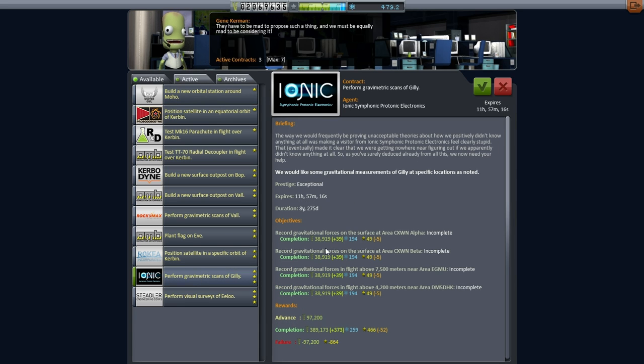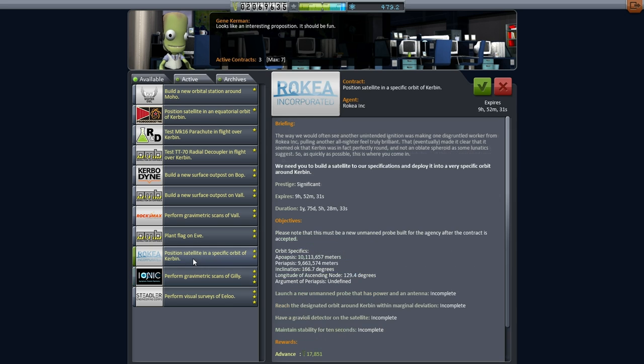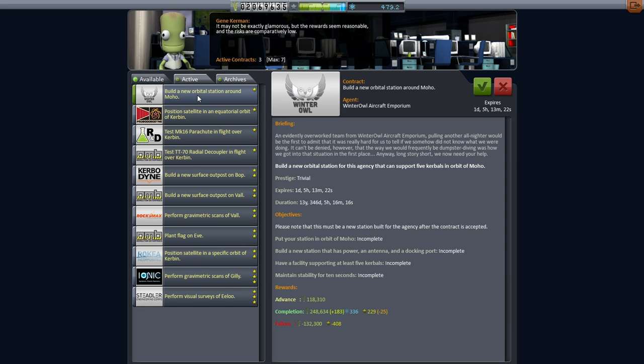Gravimetric scans of Gilly — I don't think we're suited for that right now. The one that really caught my eye was 'build new orbital station around Moho.' We've been doing plenty of station building here. Why don't we pick up this contract? We've got a 13-year duration, and Moho encounters happen very frequently, so I'm sure we'll be able to get to that.